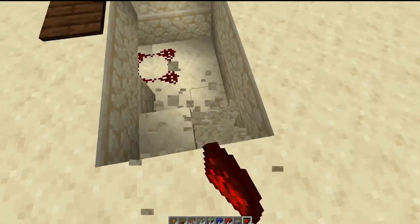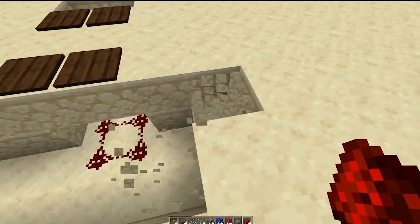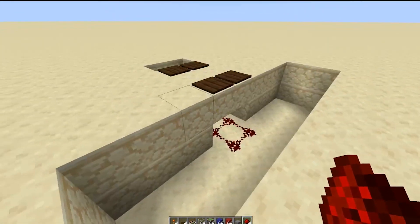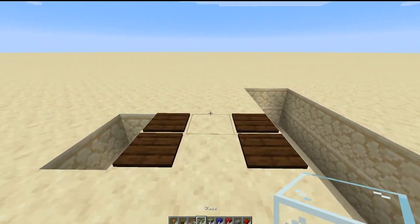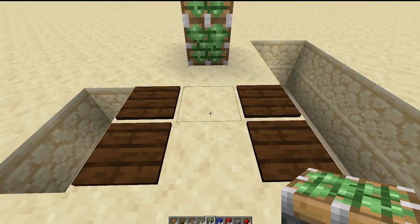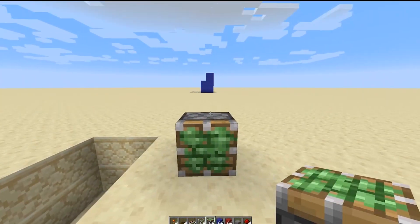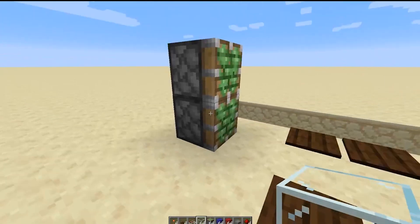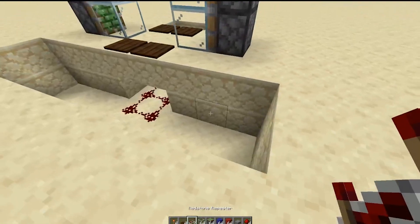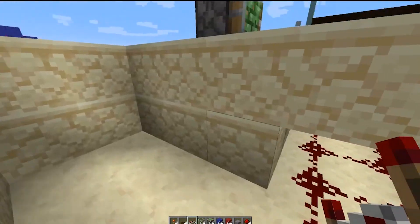Next you want to clear out this section here so the glass is going to go there. Go back and go in the same length. Now there are ways to improve the redstone we're going to be using, but that's fine for today. First thing we're going to do is put down our sticky pistons — sticky piston, sticky piston — boom, boom, boom, boom. Right, nice and simple, as you can see it's already coming along.